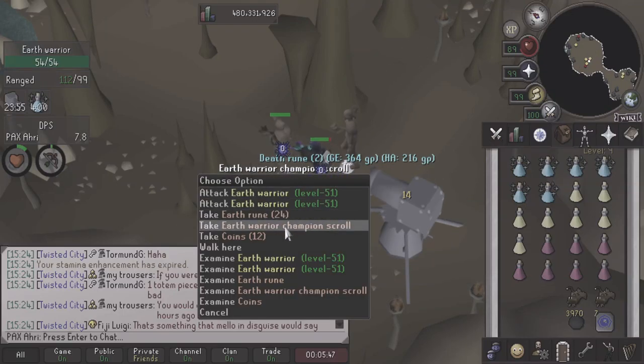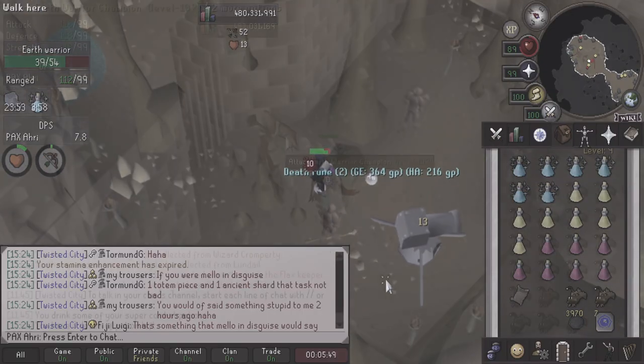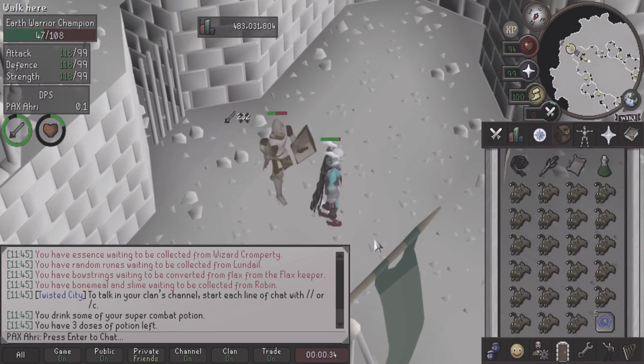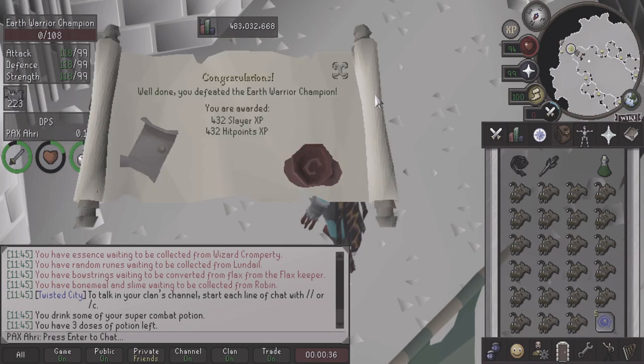In the last episode of our Champions Cape miniseries, we faced the Earth Warrior Champion. This time around, we'll be going into the wild in order to obtain the Hobgoblin Champion Scroll.